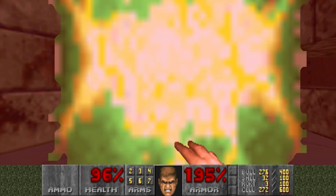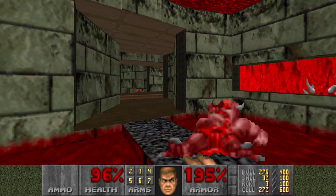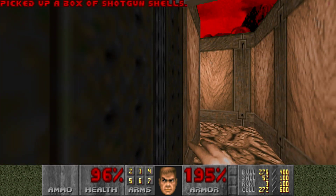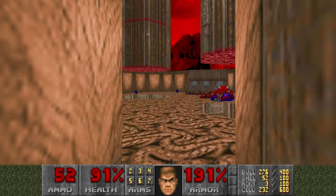Since they give us a Berserk Pack — this is a secret — you can punch through the pinkies. I haven't used the BFG for this part, but it works well.